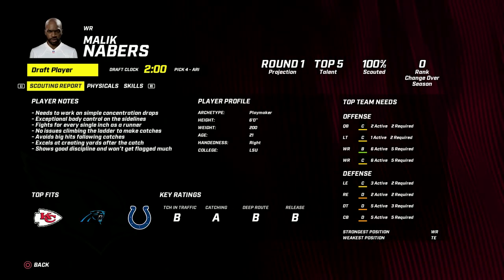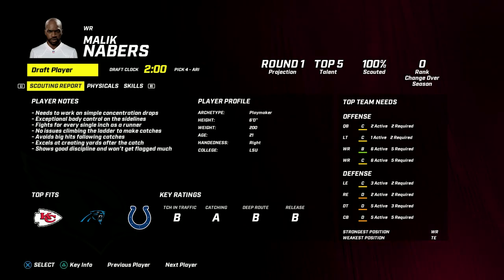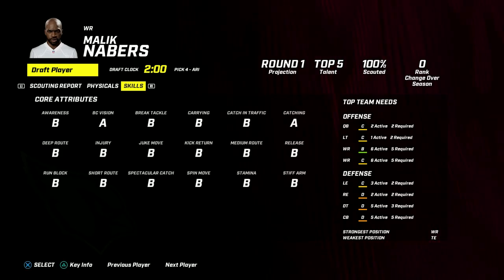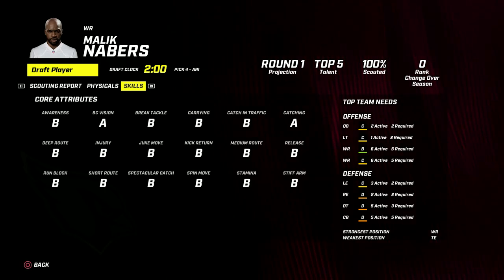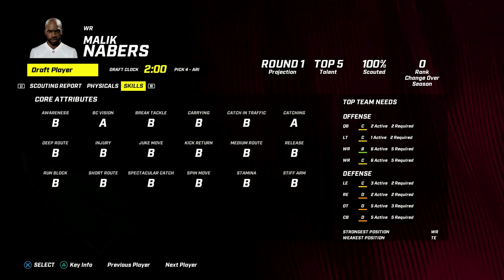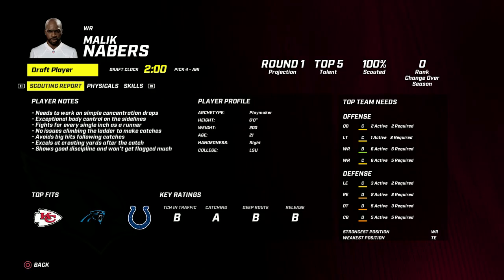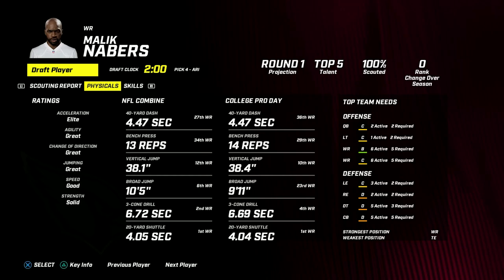It's not an easy choice. Malik Neighbors is a really nice player who would fit our offense's short passing game and can make plays with the ball in his hands. He's also a year younger with a B injury rating. You love seeing that A catching. But to me, a disruptive defensive tackle is more important than a playmaking receiver. Plus we have opportunities to address receiver later - there are about 13 guys with round 2-3 grades or higher.